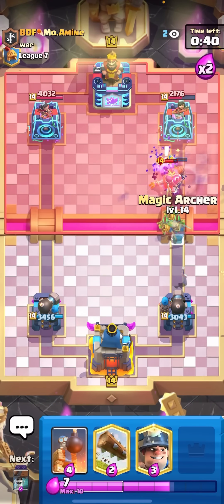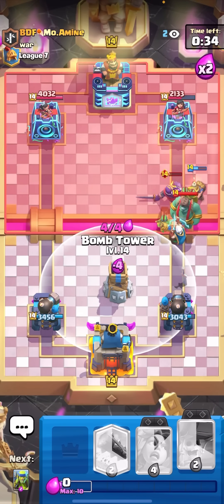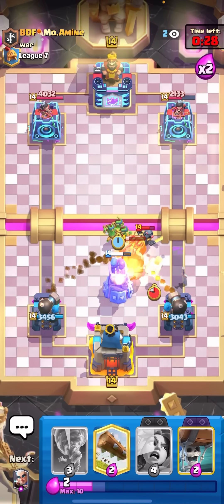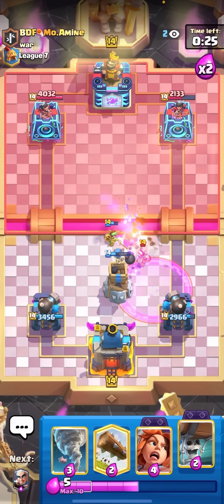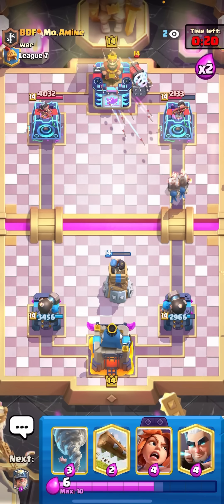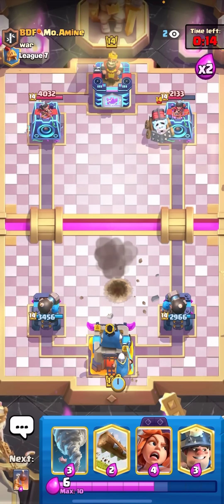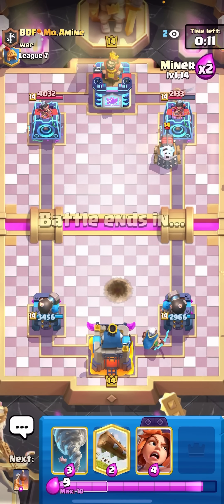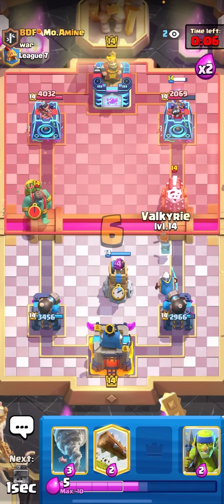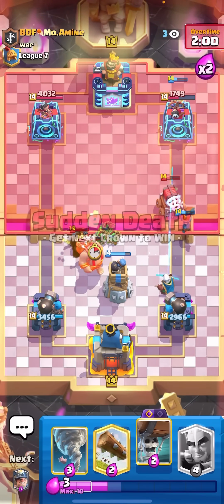Just Spear Gobs — I'm gonna Tornado those in. He can't even protect them because of the evil Valkyrie. Magic Archer then Miner to pull it away — no, the Goblin Giant's gonna make it not work. Goblin Giant players, why would you Goblin Giant the bridge there? I'm gonna Spear Gobs just to pull over that Mini Pekka — bad Rage by him. Easy defense again, but I'm still having quite a hard time getting any damage. Sparky is one of the hardest matchups for the Miner Wall Breakers Magic Archer deck because you don't really have good distractions for the Sparky.